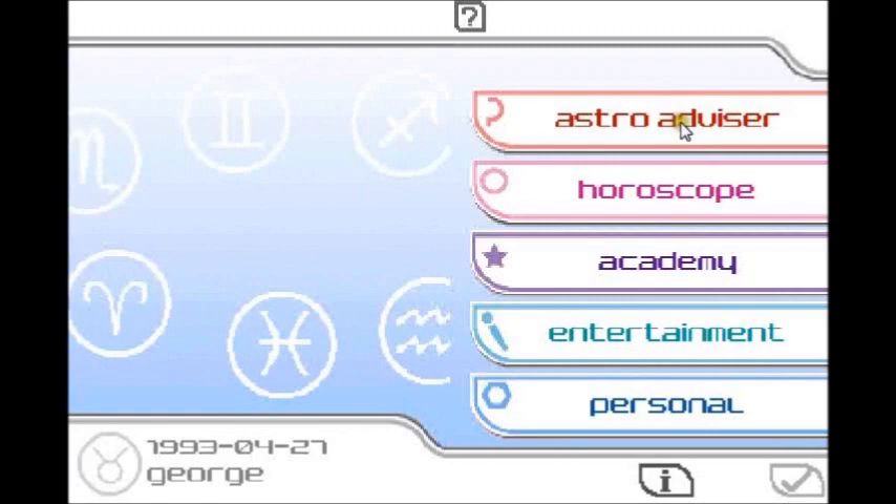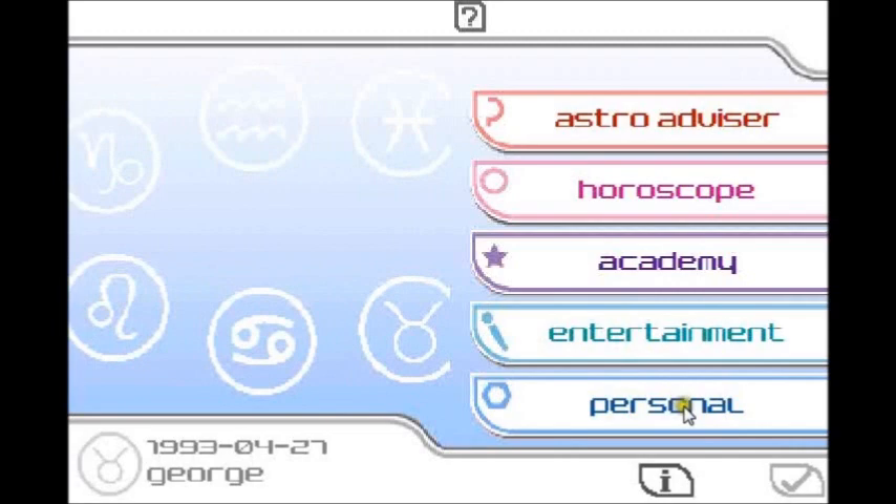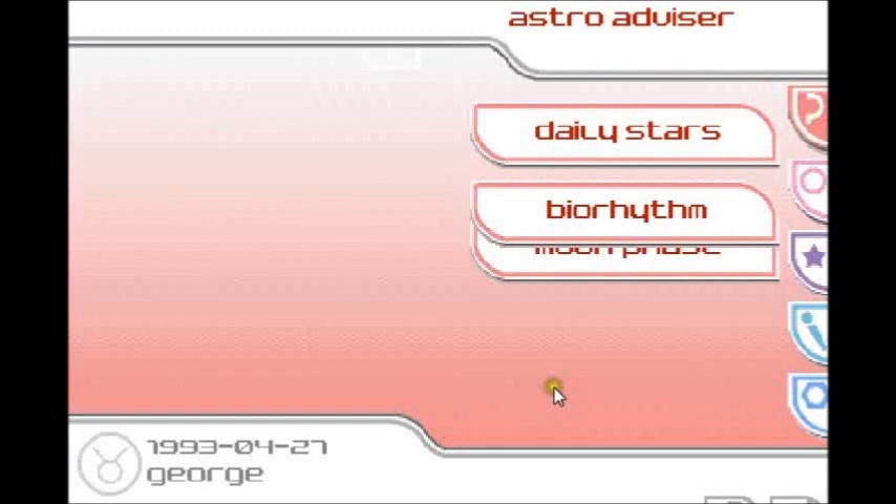We're in. Options: Astro Advisor, Horoscope, Academy, Entertainment, and Personal. I'm thinking about Astro Advisor — I want to get into this straight away. The Astro Advisor looks at the stars and reveals all the important things to you. You can also draw information from your bio-rhythm analysis. Anything involving bio and rhythm, I'm a fan of. It's asking too many personal details — it's making me uncomfortable.